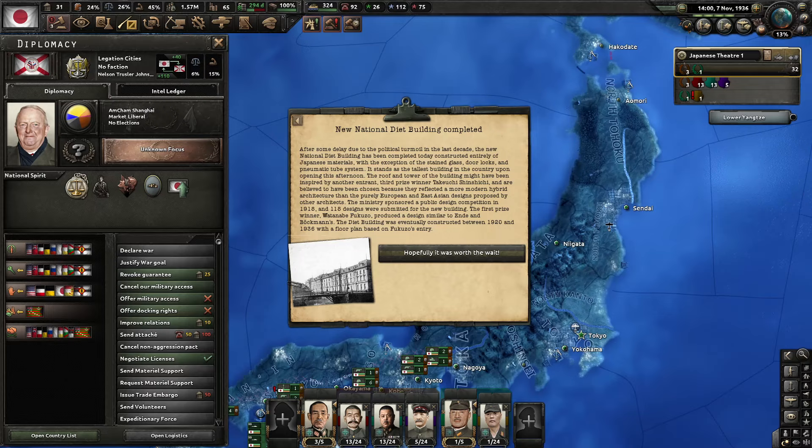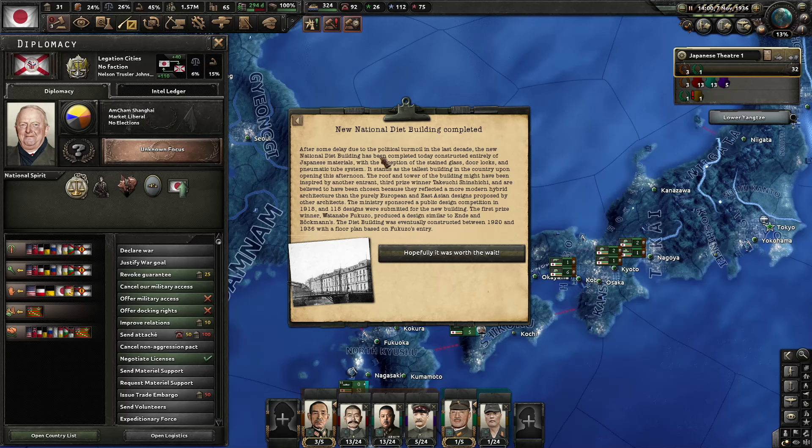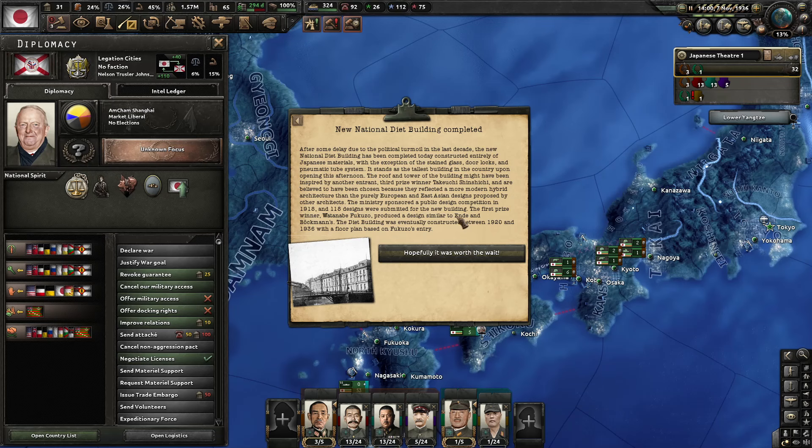Growing Japanese influence. The new National Diet building is completed — after the political turmoil of the last decade, the building was constructed entirely of Japanese materials, except for stained glass and a pneumatic tube system. It stands as the tallest building in the country. Constructed between 1920 and 1936 based on a design from a 1918 competition with 118 submissions. Plus 10 political power — hopefully it was worth the wait.